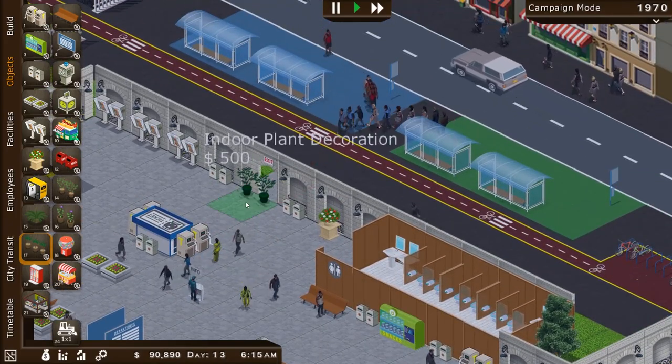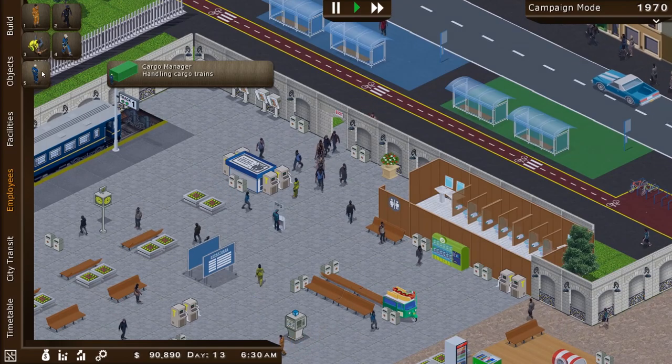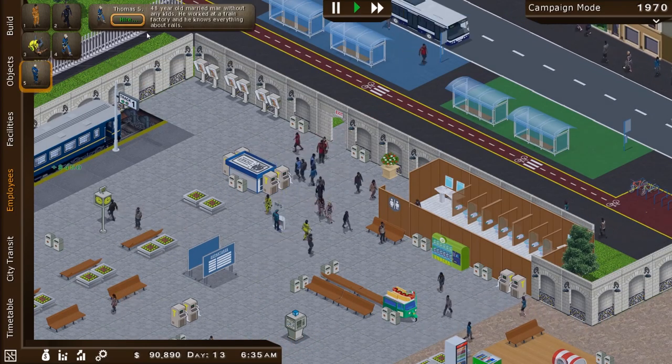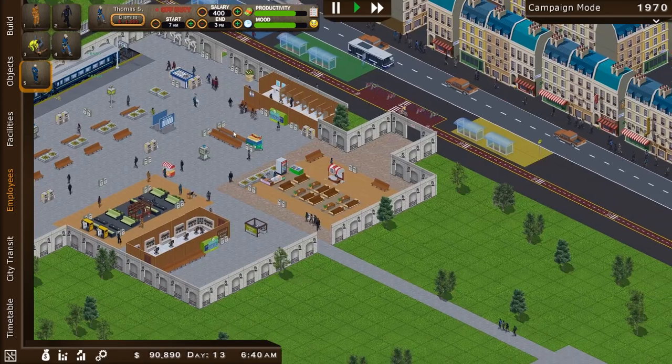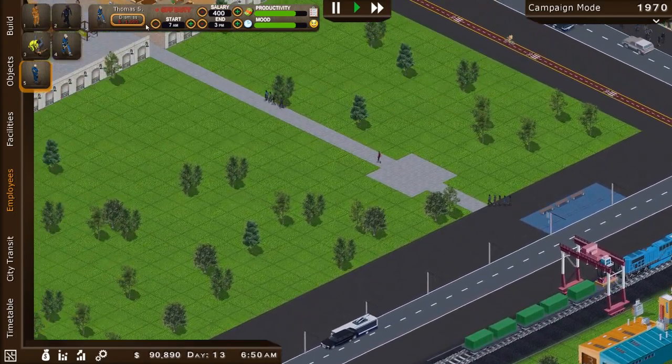A whole group of gang members popping in — we got to stop them. Oh, what is this? Cargo manager. Cool — he'll do all this stuff automatically for us. Perfect. The cargo boss will do his thing.